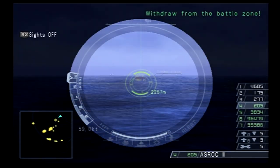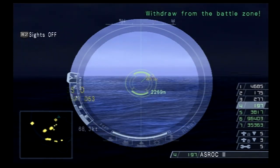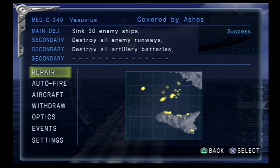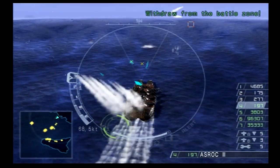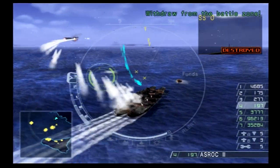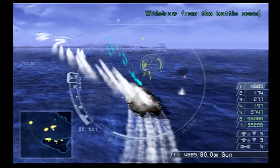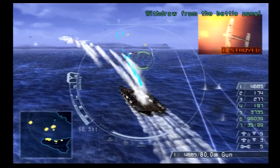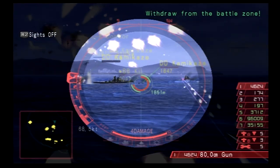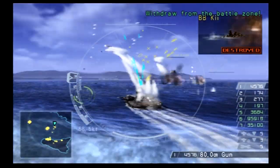ASROC at the ready. Got a few submarines out here. I assume there are like six or seven. Funds crate right in front of me — thank you. Chaff — oh, those are torpedoes. A lot of very fast torpedoes! I'm trying to forward thrust out of the way but I don't have a forward thruster, of course. I wish I did have a forward thruster, but I'd rather have the bow jet thruster.